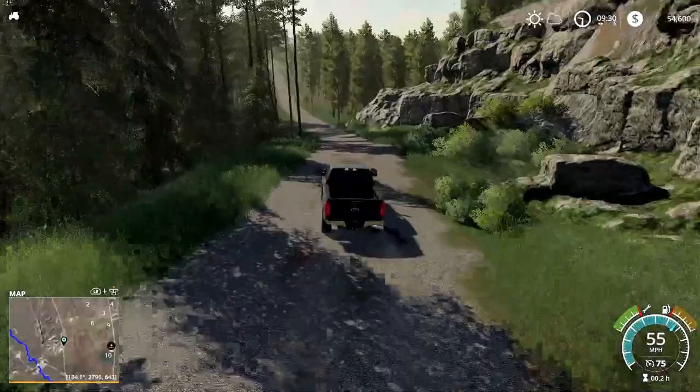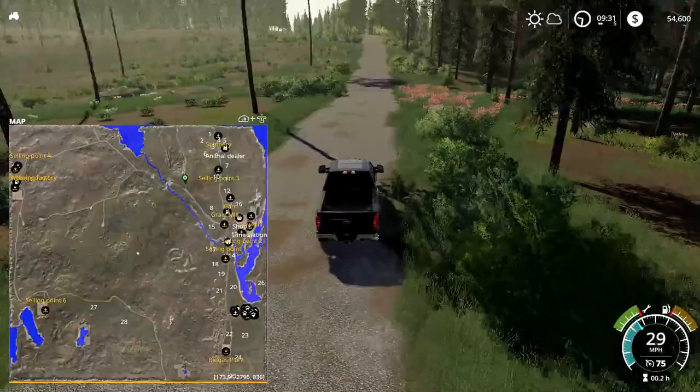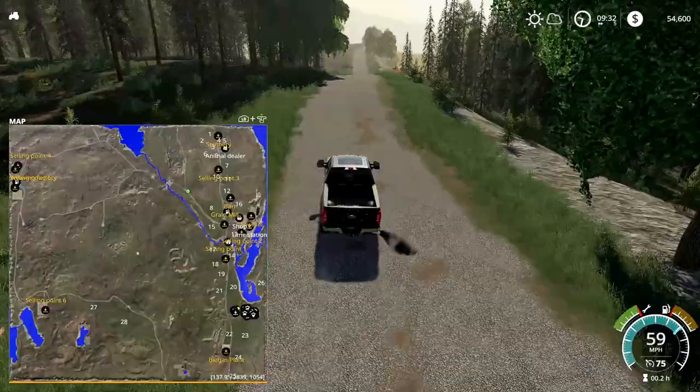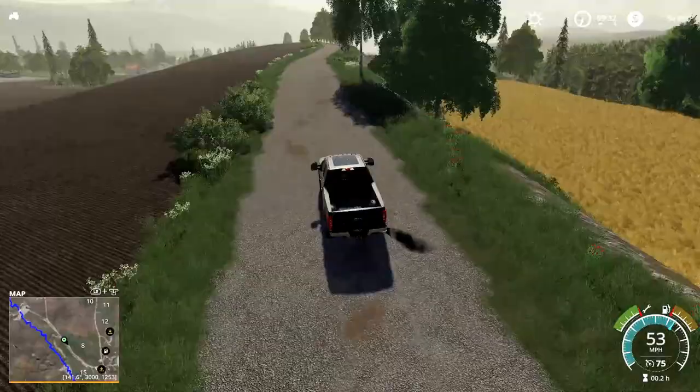We're going to real quickly run down to the biogas plant and look at that, then head over to selling point number six, look at that area, and then head up to selling point number four and wrap it up kind of up there. Yeah, this is a big map. I'm thinking this is definitely a 4X map.